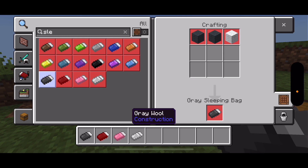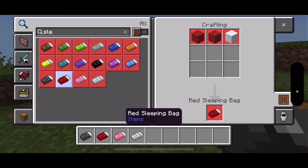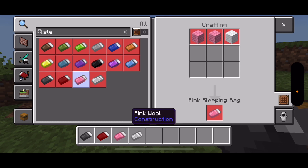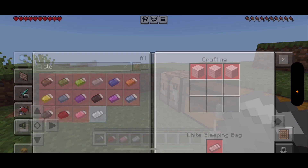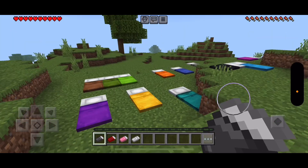This is the gray sleeping bag. To craft it, you'll need two gray wool and one white wool. For the red sleeping bag, you'll need two red wools and one white wool. For the pink sleeping bag, you'll need three things of white wool.